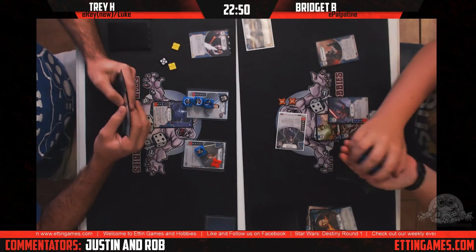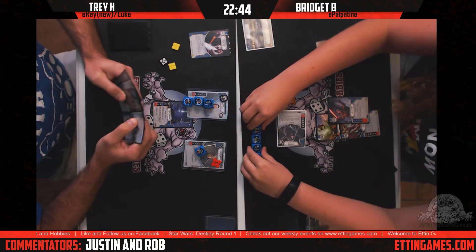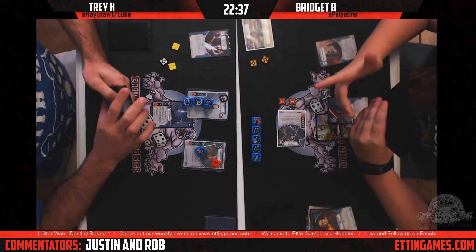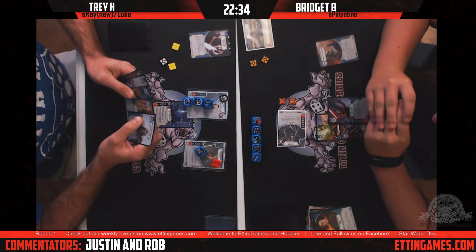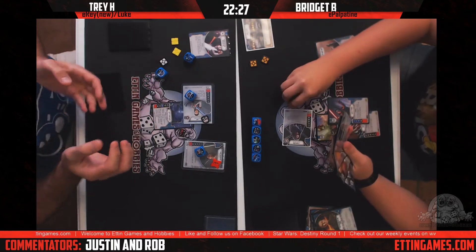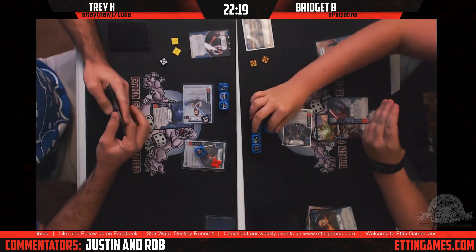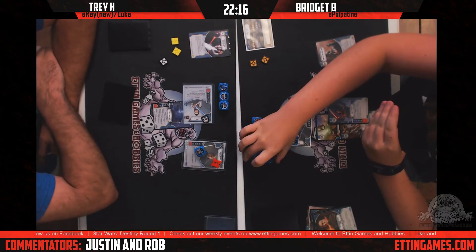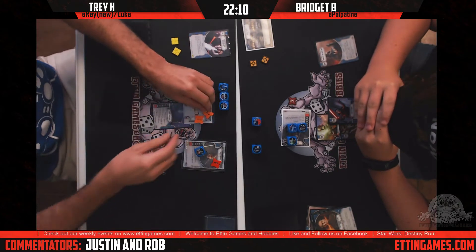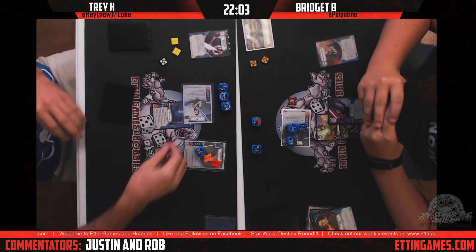Trey draws up and has Luke's Protection — that new zero-cost support with an action where you can place it on top of your deck from play to give a blue character one shield. This is particularly good to combo with Qui-Gon and Kenobi's Journals — it lets you give Qui-Gon a shield to deal a damage, activate Qui-Gon with the journals, use the journals to draw Luke's Protection again, play it, and deal another damage if he still has shields.